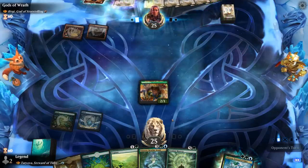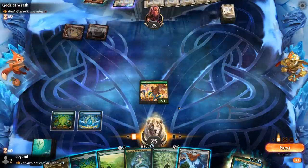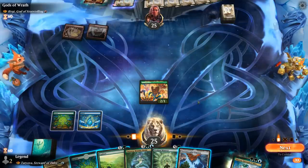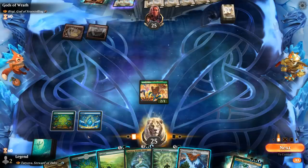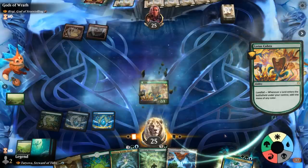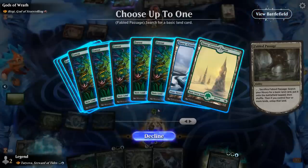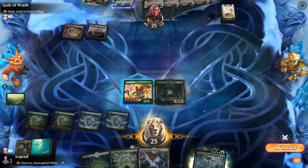Two mana. Opponent casts Fortals — could be the spell that lets them copy something. Let's do a bit of math here: if I explore, I can play Forest, play Passage. So we have two, three, four, five mana — I could play Tatiova afterwards. Or we could try and wait to get immediate value off Tatiova. I think that's okay, so let's explore. And then next turn we can maybe go for a Verdant Mastery. If Lotus Cobra survives.